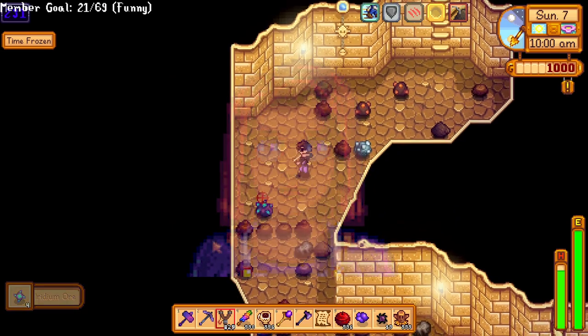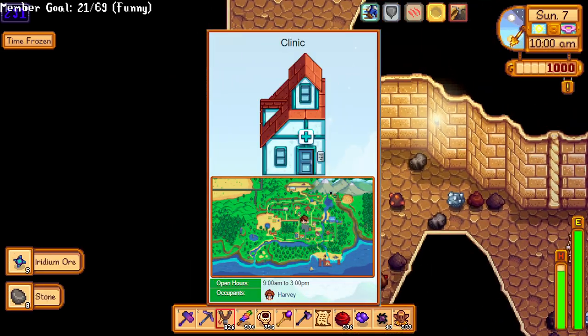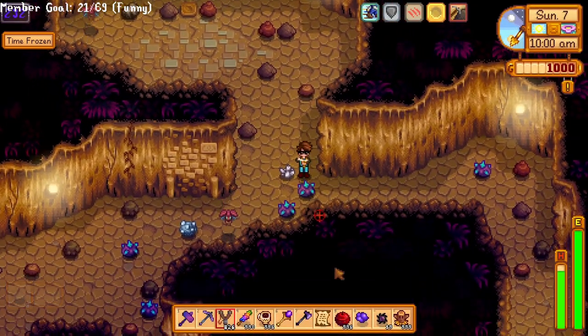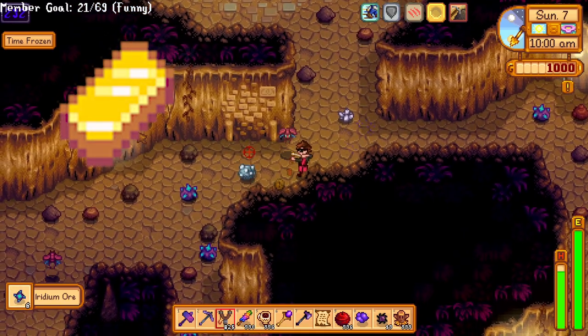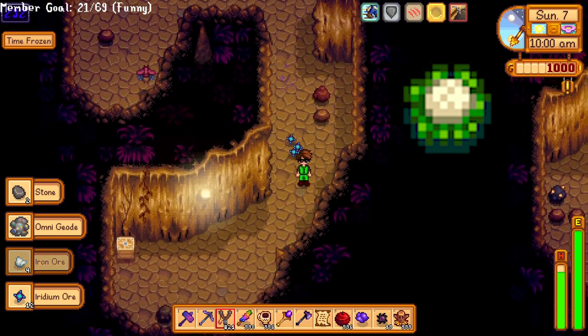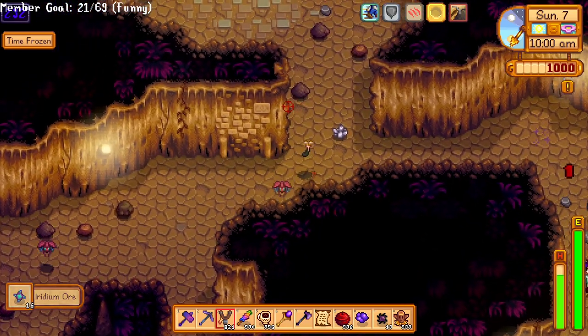Maru — I've never paid a ton of attention to Maru because she's always hiding at the doctor's place or in her basement. She seems like a decent choice and is relatively easy to romance. She likes gold bars, iridium bars, radioactive bars, strawberries, and cauliflowers, so all of those are good gifts for her. Her birthday is Summer 10th.